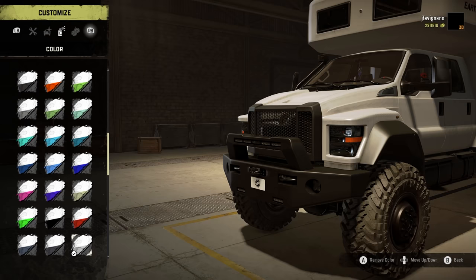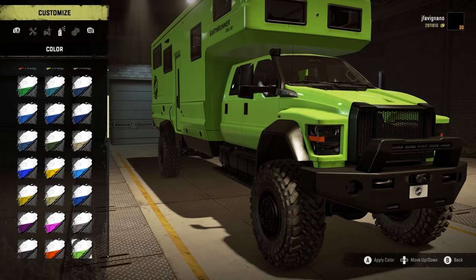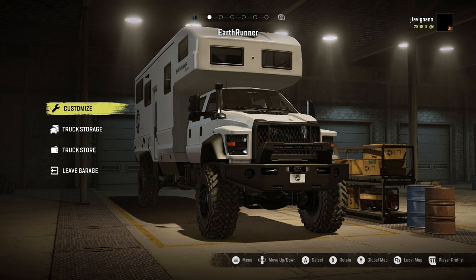For colors you have a bunch of options. I just went with the classic white RV look, but you have the default gun-metal one, a black one, and all sorts of different color options. You can choose whatever makes you happy. Decorations — all the bobble heads you'd expect — and accessories as well.